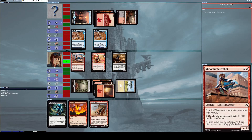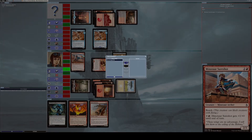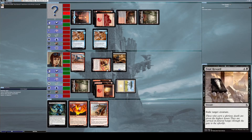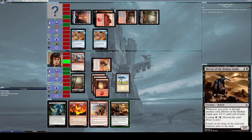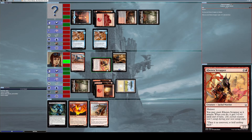We have three creatures on my side of the field. I attack with Kenra Scrapper and exert it to get four power for the remainder of this turn. I do some damage to him. He casts Final Reward to remove my Horror of the Broken Lands from the field. That's annoying, but it doesn't really matter because I've got another Horror of the Broken Lands, so I summon that as well.